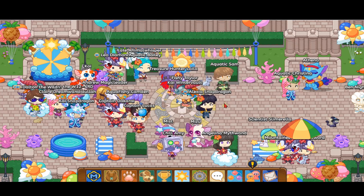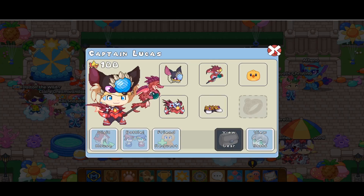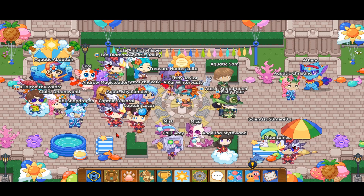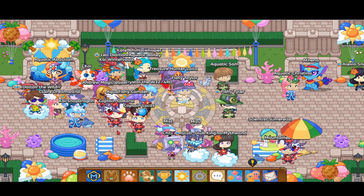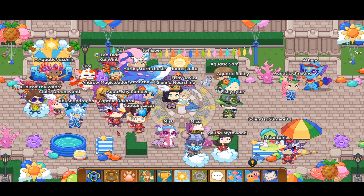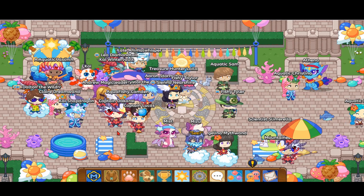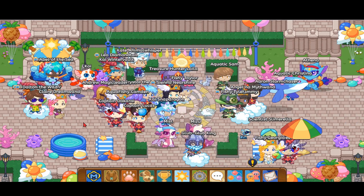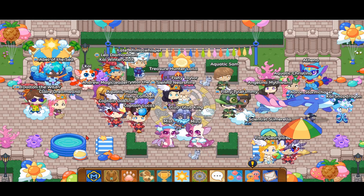Hello everybody, it is Project Queen again. In this project video I'm going to be showing you two glitches. One glitch is about the factory key in Skywatch where you can skip the battle, and the other glitch is about getting the sparkle snub and many other food items without having to keep battling crystal monsters.